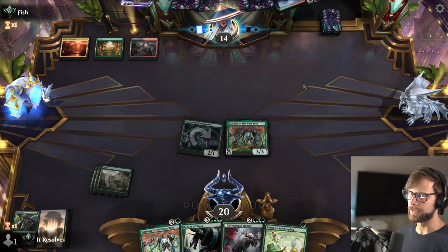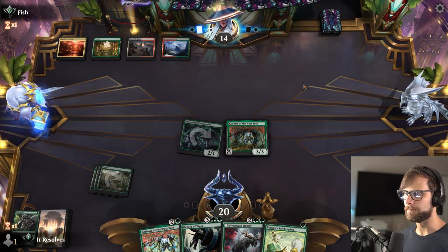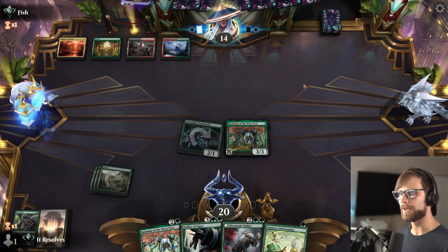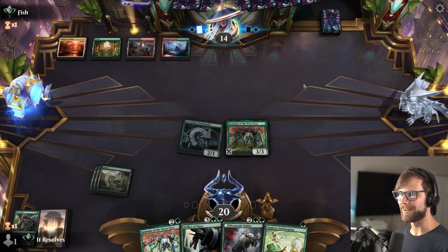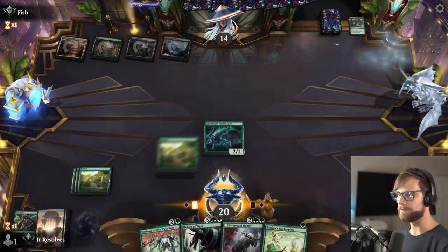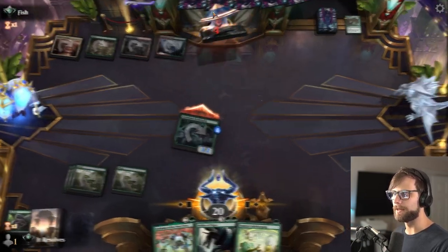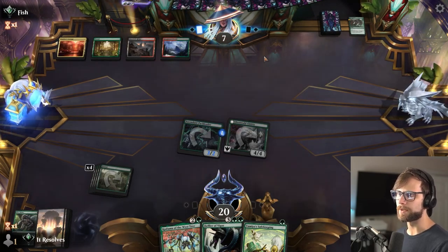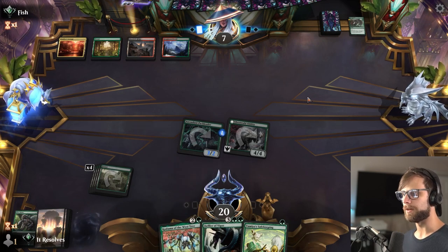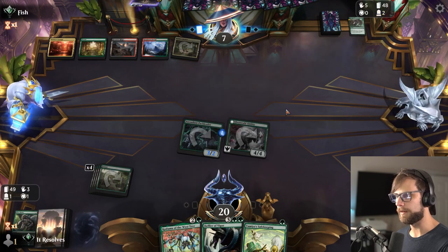We really need lands. One more land would be great — that would get us to Oddity, which is certainly a powerful play. Kind of surprised that lands are the issue given we've got Topiary Stompers and ramp. Let's go ahead and play the Ovenwalled Oddity — let's maximize our damage this turn and get the counter here. My assumption is they're going to want to remove the Oddity, but the Kodama is going to help us get the next land we need.